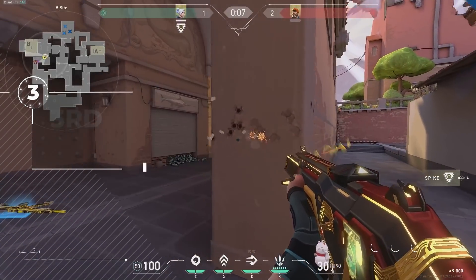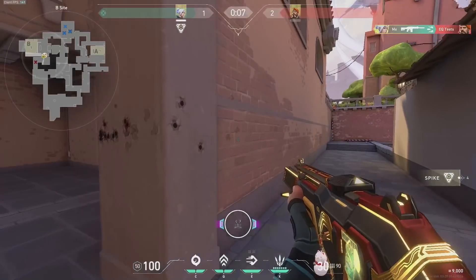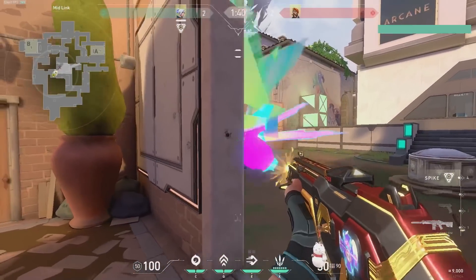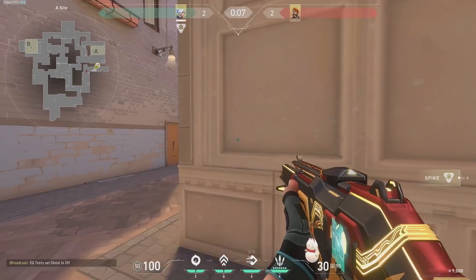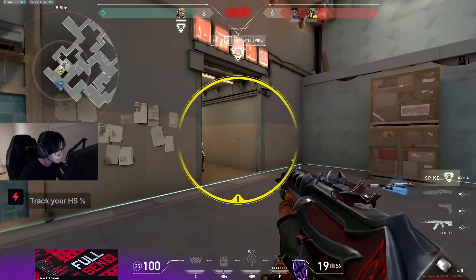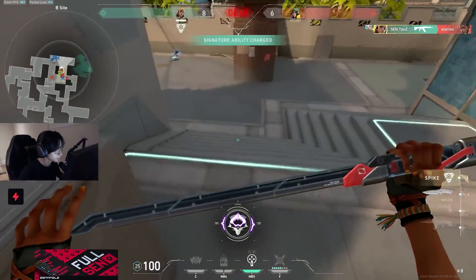Has he somehow learned how to master the recoil on the guns while moving? Well no, of course not. The reason Tenz does this is because it makes his movement unpredictable, and my guess is also because movement accuracy in the game is so forgiving that it doesn't really matter all that much if it causes his accuracy to be a bit off, because his bullets are all going to the same area anyway. I did ask him briefly on stream to elaborate on this, so here was his take.